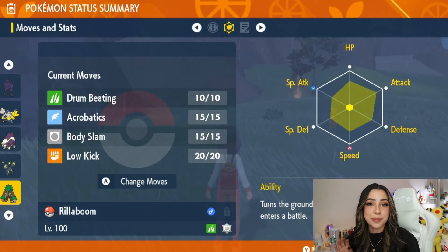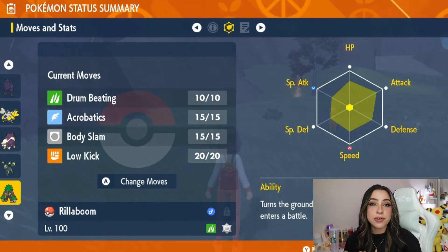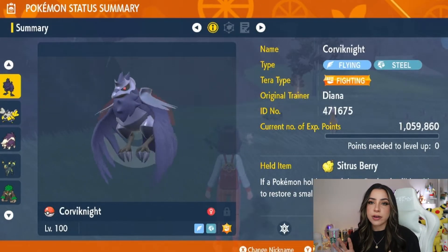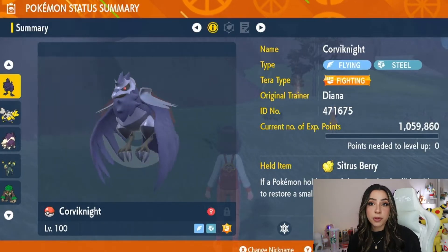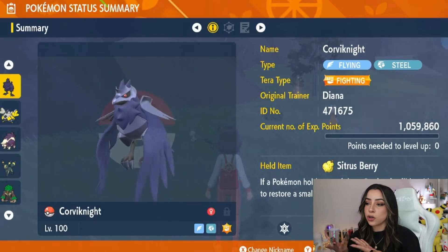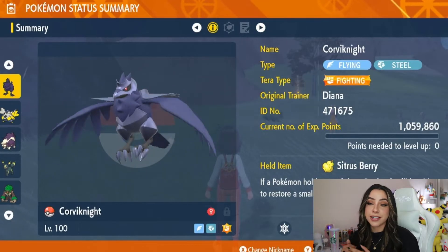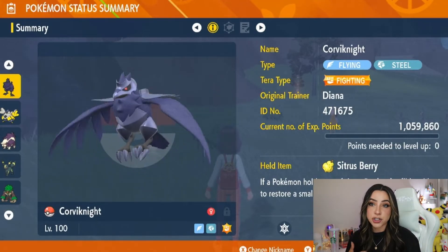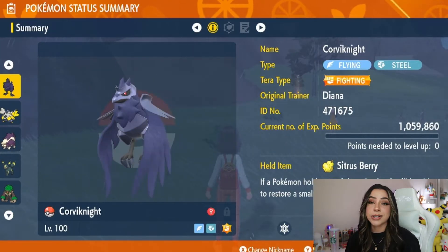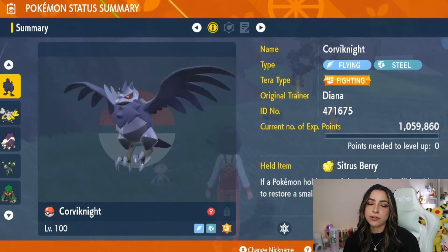Just a couple of things to keep in mind when you go into these raids: it is going to raise its own stats and it will have those STAB normal-type moves. The good news is that if you watched my initial video showing how to go into these raids with a group, you probably already have the Pokemon you need to solo the raids — which would be none other than Corviknight. Corviknight is usually a flying and steel type, but I have the fighting tera type on mine, and it's holding a citrus berry for a little bit of HP recovery. You can also choose a different item like an expert belt.